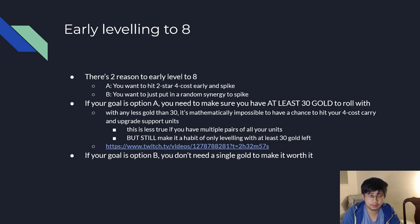Another common mistake is early leveling to 8. There are two reasons why you'd want to level to 8 early — meaning at 4-1, 4-2, or 4-5, rather than standard 5-1. Reason one: you want to hit a 2-star 4-cost early and spike, most commonly because you're low HP and need to spike right now. Reason two: you want to put in a random synergy to spike. If your goal is to hit a 2-star 4-cost, you need at least 30 gold to roll with — not only do you have to hit your 2-star 4-cost, which costs 12 gold, but you also need to upgrade the rest of your team. So 30 gold minimum to roll with, in my opinion.